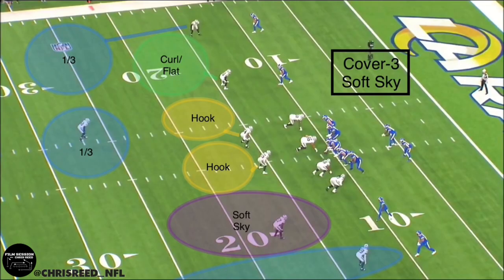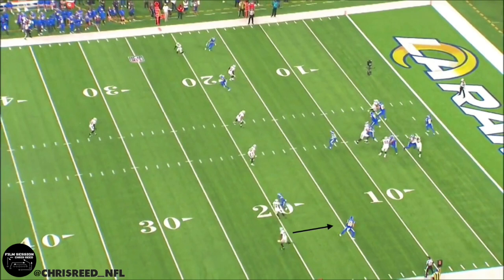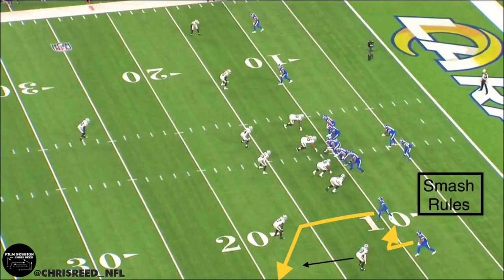Where soft sky differs from traditional three-deep sky coverage is that instead of simply redirecting a vertical route from the number two receiver and dropping off into the flat, the strong safety actually carries any vertical route from the number two receiver. This helps mitigate conflict on the middle-of-the-field safety. Bradley gains protection for his safety by giving up the flat, but he's anticipating his defense to come up and get the ball on the ground if the quarterback throws to the open receiver. Now let's look at Nate Hobbs — for a guy on just his third rep at outside corner, he shows remarkable awareness.